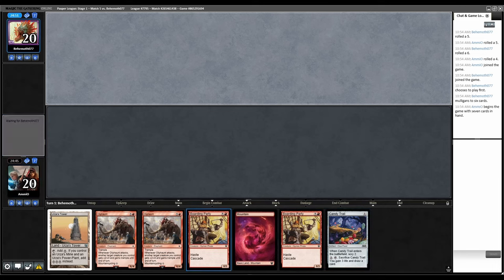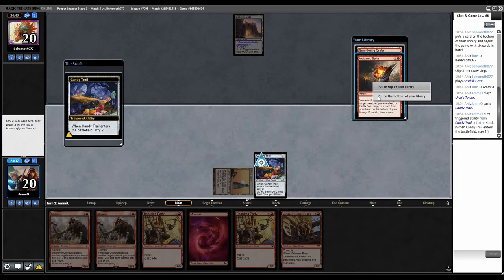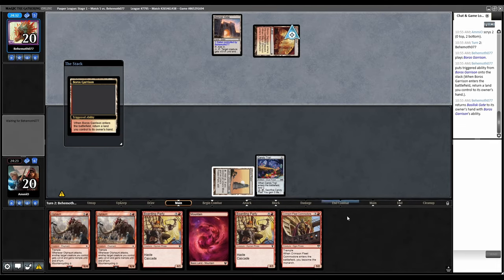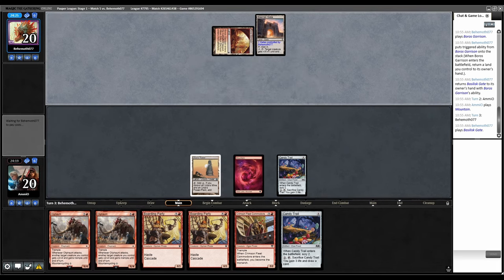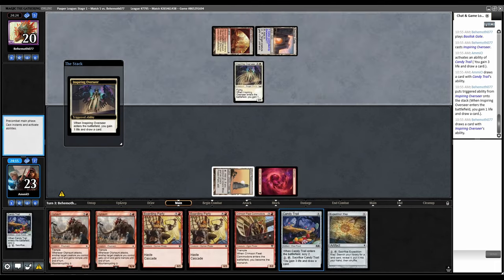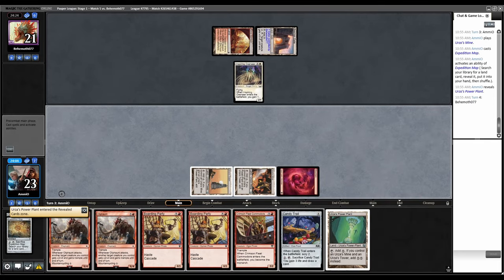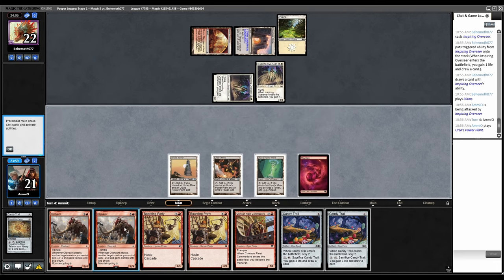This is fine — we've got mana and some fixing, good threats on top end though it'll take a while. Basilisk Gate. Tower, Candy Trail — put this on the bottom, I want mana from Oliphants. Boros Garrison, pick the gate up. Land, and we'll pop Candy Trail. Back to them — the return of Basilisk Gate, paying for this dude. That makes Crimson Fleet Commodore pretty bad. Back to them, Charon manas, another Overseer with Planes. I'm going to play Oliphant first so the Boarding Party gets Trample next turn.